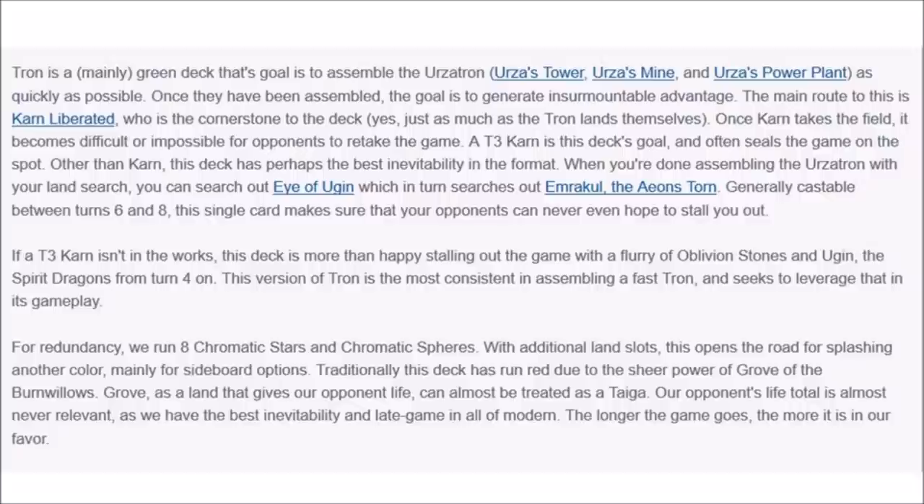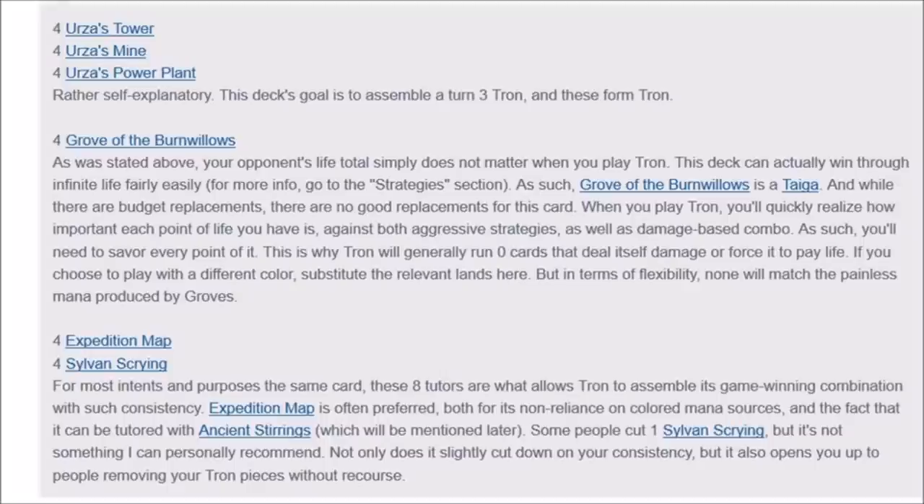You have the ability to play cards like Oblivion Stone, which is very useful against aggro or really any deck. Remember, your deck is very fragile — it's going to get beaten down badly in the early game and it's not going to interact with your opponent much. The cards you definitely have to play are the Towers, the Mines, and the Power Plants. You play Grove of the Burnwillows, which is a very good card in this deck. Life gain doesn't really matter because if you're beating them down with Karn or Ugin, it's unlikely they can recover.